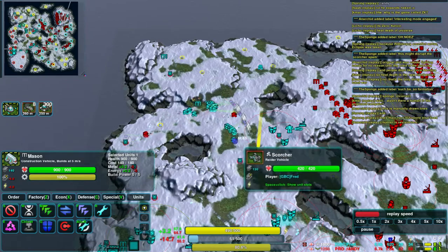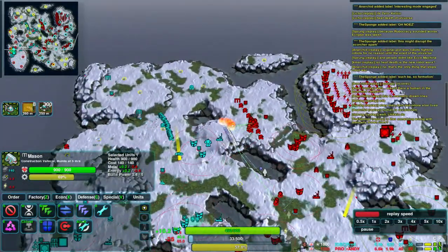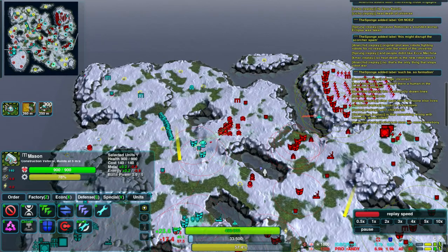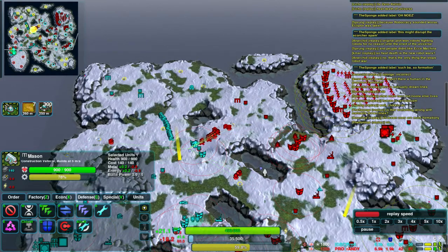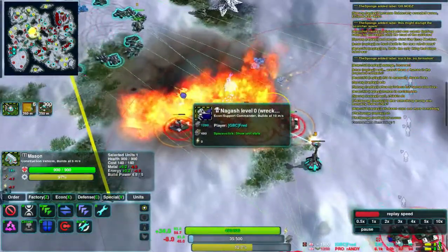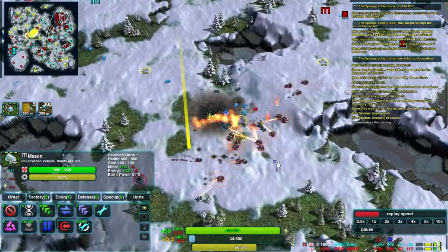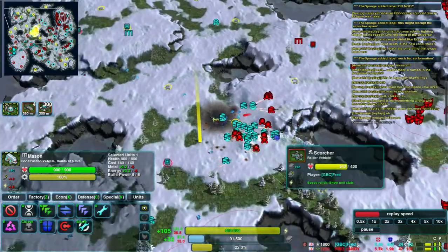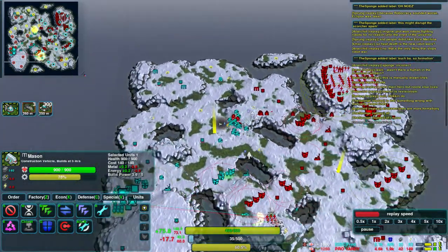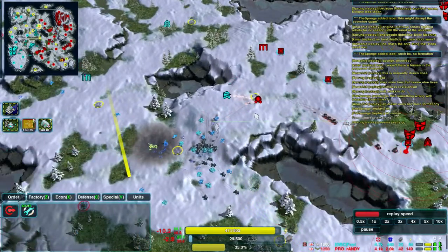Fred coming forward with his Scorcher army — there's quite a lot of them now. Metal points taken. Oh, I missed Fred's Commander there getting destroyed by an incursion from Randy. Randy really has the advantage now. He doesn't just have twice the economy — he still has his commander, and Fred doesn't. What I was just thinking was that the Phoenix assault from Fred was actually a weak opening. If you're surprising your enemy with a factory switch, you really want to go for a difficult target — something right at the back of their base, like a factory or these lines here.